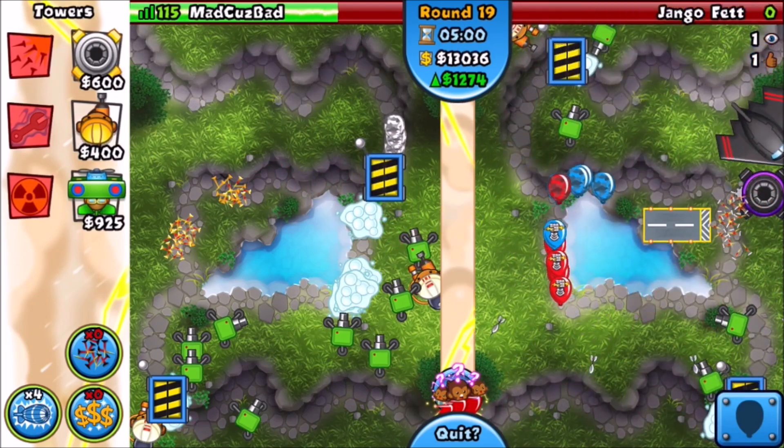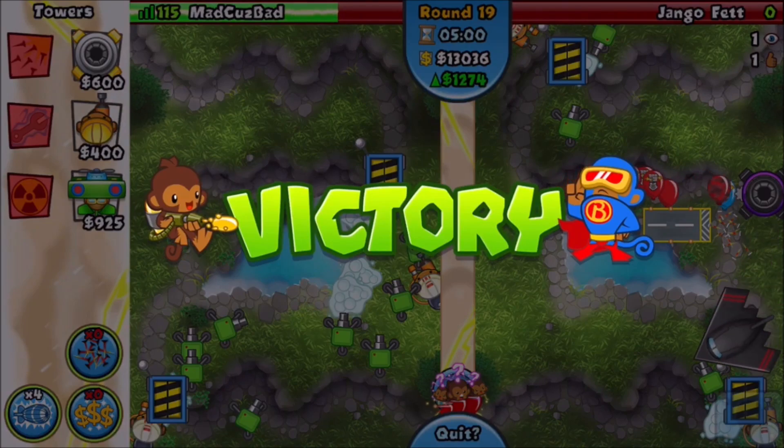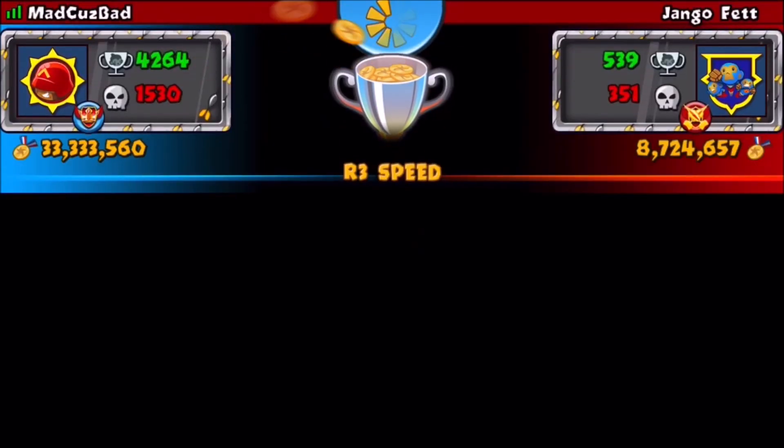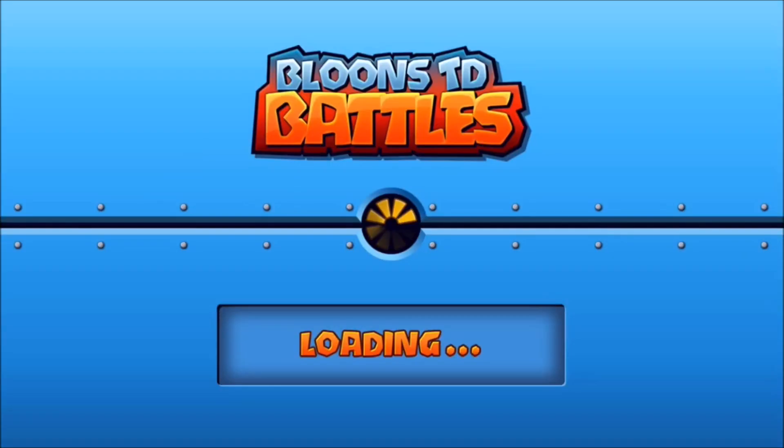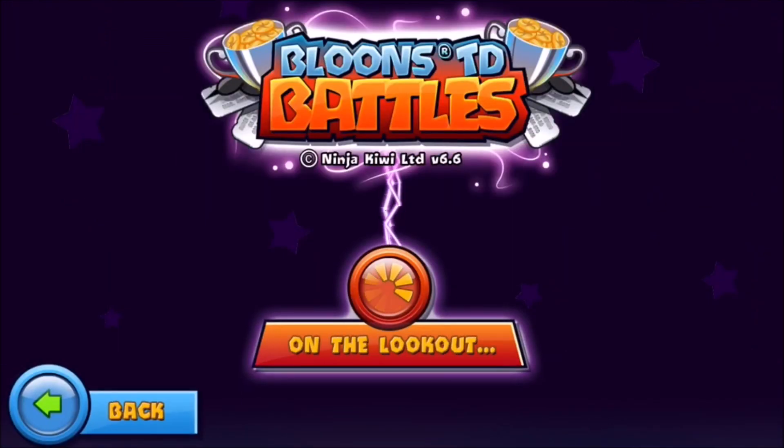GG. See ya buddy. Just micro, buddy. GGs Jango. Take some notes, buddy. Now that was GGs though. A lot of people just struggle — they don't really know what to do. They panic. They see a BFB and don't know what to do in that situation. We have Engineer, right? Don't use that as your main BFB popping power. You have Spike Factory — Spike Storm, if used in good range, is very effective. You can't use a Spike Storm in the top right of the screen when the BFB is in the bottom left; it's going to do barely any damage.